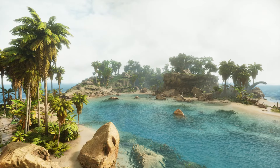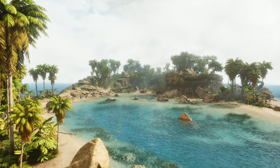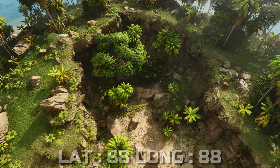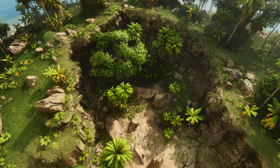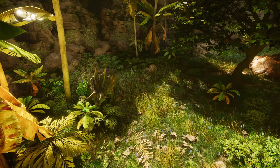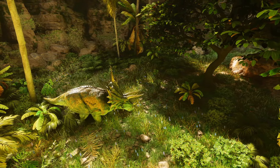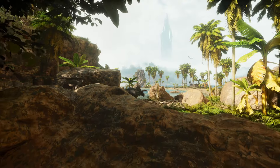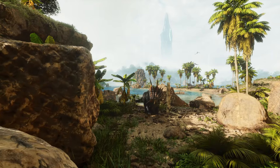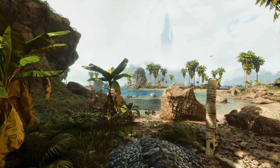Coming in at number four, we all know it, we all love it — it's Herbivore Island, located at latitude 88, longitude 88. This is 100% the safest place you could build a base in the whole entire game. It's named Herbivore Island because only herbivores spawn there, so you have no trouble with creatures attacking you unless you provoke them. With its natural bay, helping you build a taming pen is great. Keeping out Megalodons is pretty simple — just build a few walls, block out that bay, and you've got a safe pen that no creatures can get in or out of.